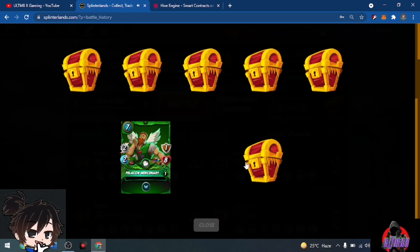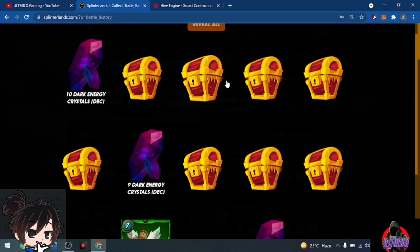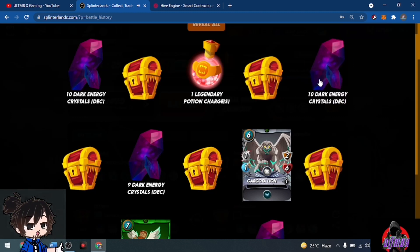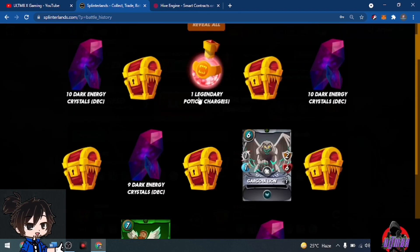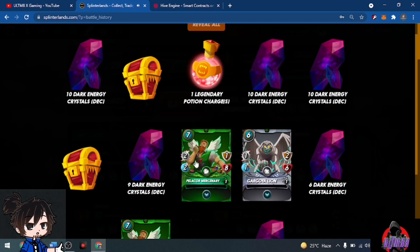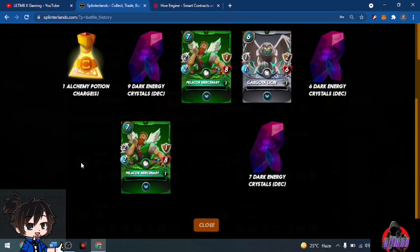Opening the bottom two — Mercenary, 70 DEC — then zigzagging: 10 DEC, 9 DEC, 1 legendary potion, Gargoyle Lion, 10 DEC. So far so good. Continuing: 6 DEC, 10 DEC, Mercenary again, alchemy potion, alchemy potion, and alchemy potion. Not bad — I'm happy with this one.